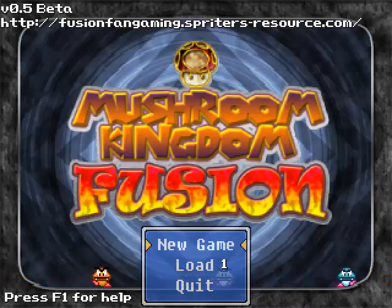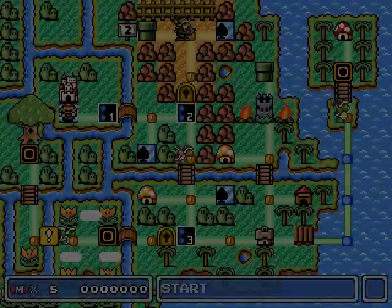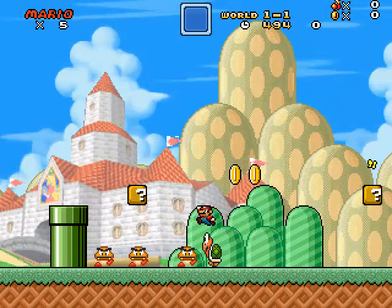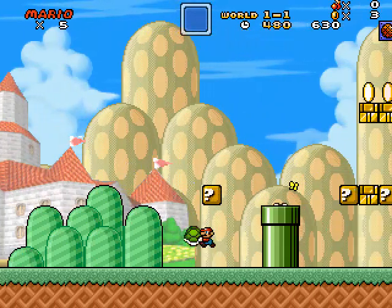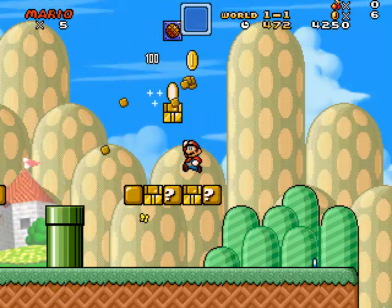Anyway, we've got a parade of Goombas here just to start us off - your normal weird-colored Goombas. Red shoes, blue shoes, guy with the Jason mask. Freakin' Submariner back there. Good soundtrack so far, at least. Mushroom Kingdom Fusion is just your normal Mario game - you run, you jump, you collect coins, and throw shells at enemies.